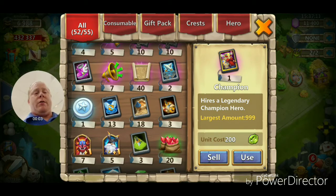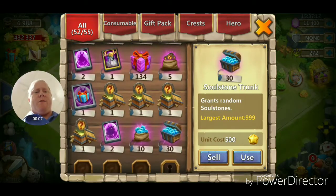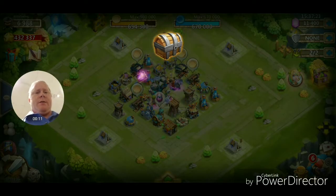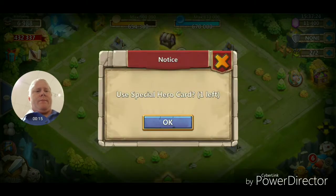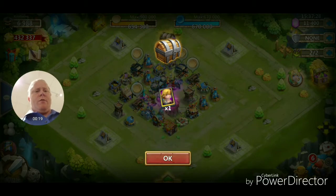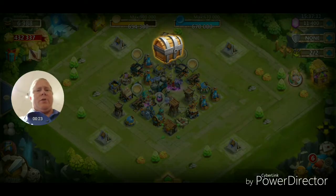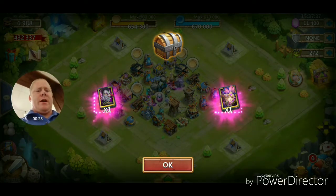Alright, we're on another account. Looks like we have about three or so to open — got four or five gifts. Let's open these up. Let's open up that special card — another Cupid. Give me something good here. Okay, we will take those and go on to the next one.